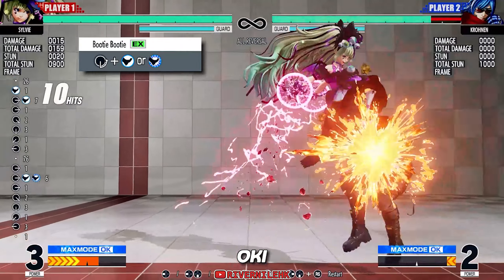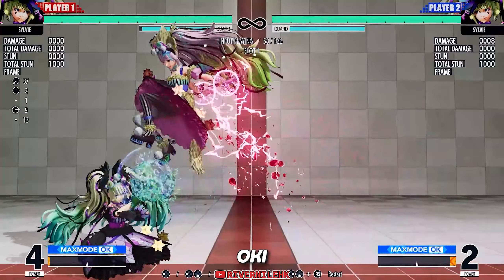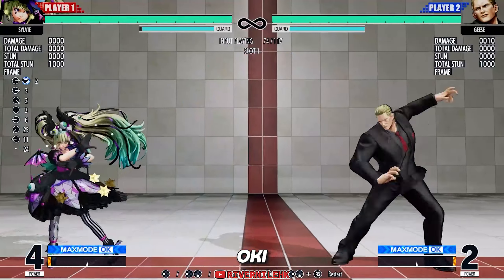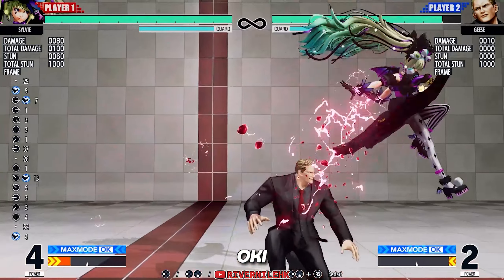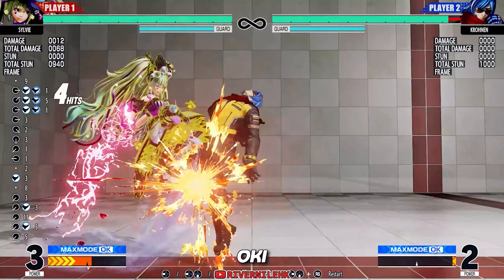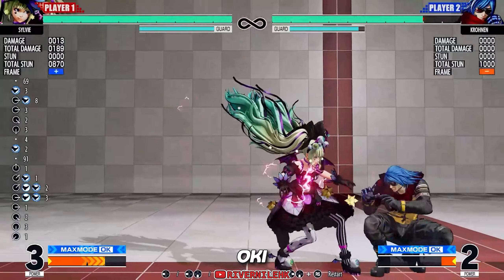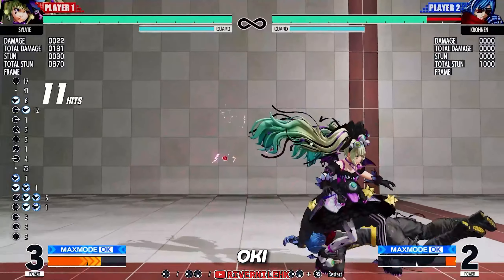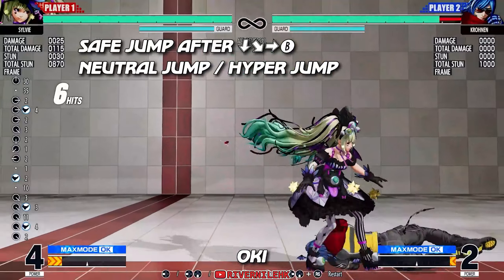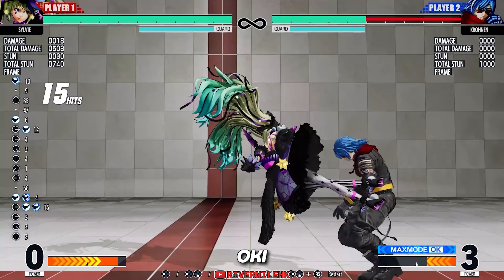The light version and EX version are strictly useful in combos only — both are severely punishable on block. The heavy version is almost identical to the light version but is plus on block, making it a very good approach tool. You can use it to jump over some ground-traveling projectiles, but it will whiff on crouching opponents, so be careful about range or use it in the corner. The EX version is a very good combo extender with different ender options. You can even drop some damage to do a reset string to keep up pressure. The light version is definitely her best combo ender — it causes a knockdown and provides the best okizeme options. Safe jump is the easiest one; just do a normal jump when she finishes the move. There's still a chance to miss the safe jump if you land a move too early during the jump, but overall you will not be punished.